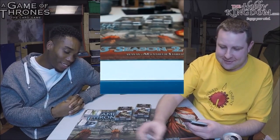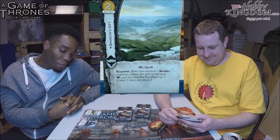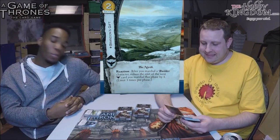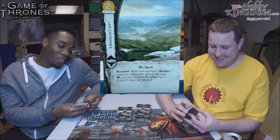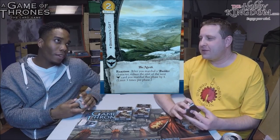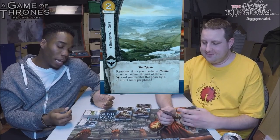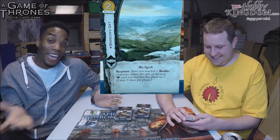Next card: Brandon's Gift — already being called a bookmark. It's a two-cost location in The North. Reaction: after you marshal a Builder character, reduce the cost of the next Night's Watch card you marshal this phase by one. Limit three times per phase. The problem is there's currently only one Builder in Night's Watch — the Veteran Builder, who is expensive. You'd drop gold on him and then save one on the next card, but would you really have enough gold in a turn for that sequence? Probably not.